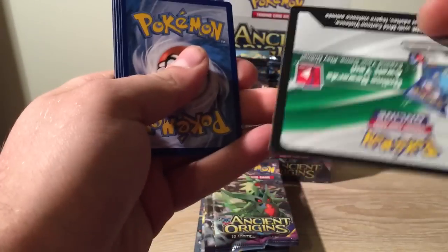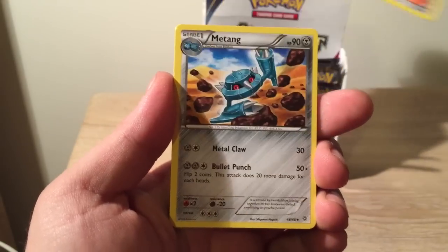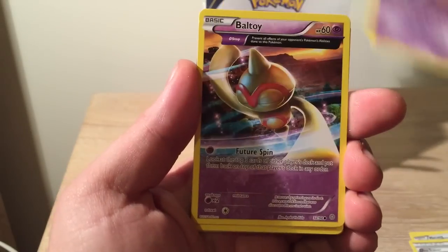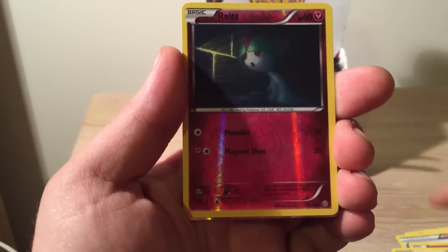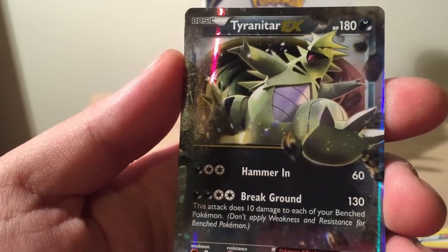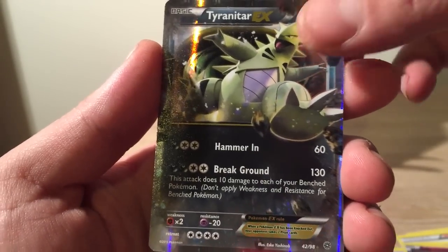Like always guys, the code card. Let's hope we get something good. Oh shit, I think I saw the water. Hex Maniac. Now I might not go through all the cards as there are a lot of cards here, but I'll go through most of them. Ace Trainer, Unknown, Baltoy, Scottie, Quagsire — and a Tyranitar EX! First packet, holy crap. Is this what's more to come? That's awesome. First pack, let's see what else we can get.